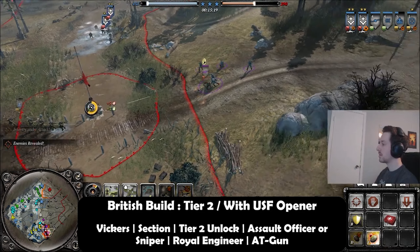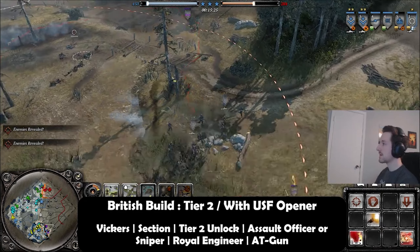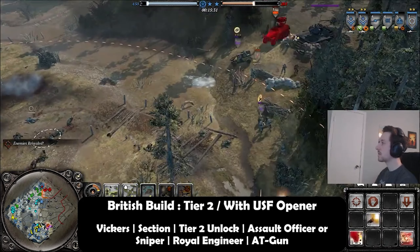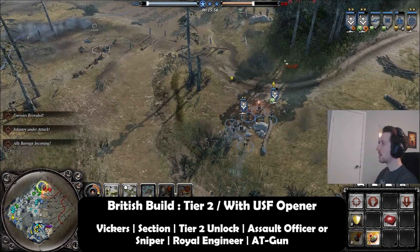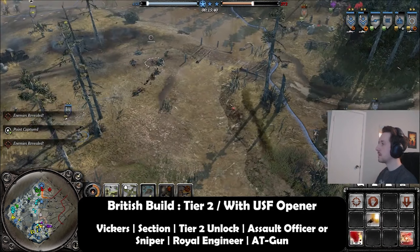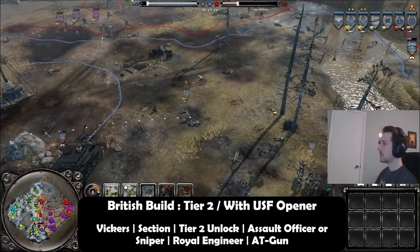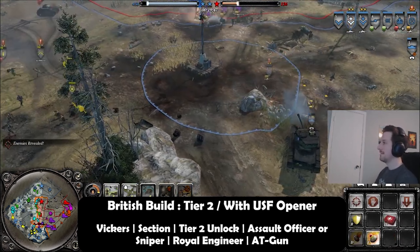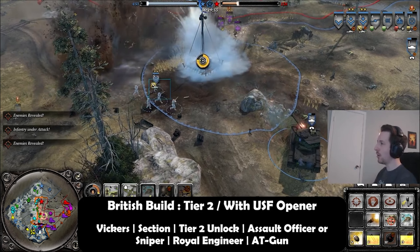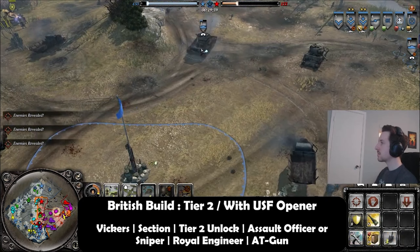The biggest weakness for this build early on is that if you go sniper as a counter-sniper or face early mech play, you don't have a snare until you get your Royal Engineer and anti-tank gun later on. This is partly why you don't build much here — you're saving early manpower to grab that slightly more expensive squad right after you tech. Your Royal Engineer will come out around the same time, and all you have to do is play carefully around your teammate's riflemen if he's attacking fast.